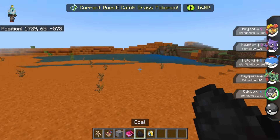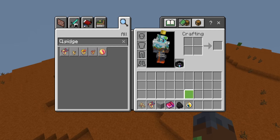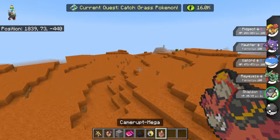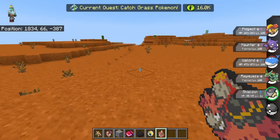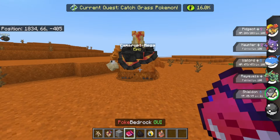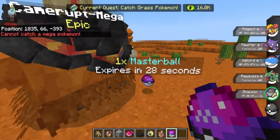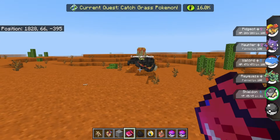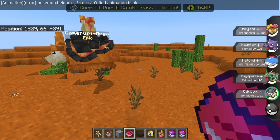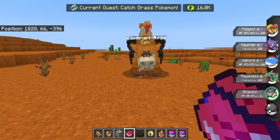We should also be able to find random boss Pokémon that spawn around the world. We're going to spawn one in if we can't find one naturally — and okay, a boss Mega Camerrupt has spawned. You cannot capture this Pokémon, so if I throw a Master Ball at it, it won't let me catch it. But I can attack it with my GUI and get the stone from it. If I captured a normal Camerrupt, I'd be able to Mega Evolve it. It also drops some really, really good loot.